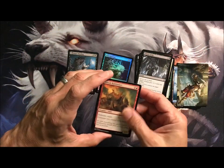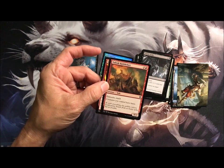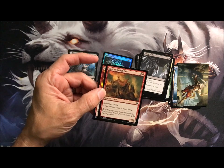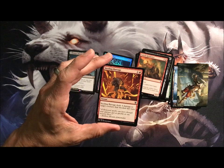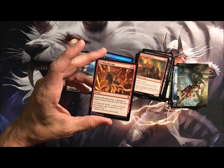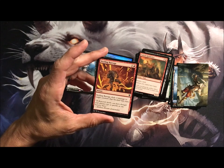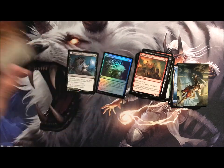Another defending wall with reach — creatures you control have haste. In order to deal damage to the opposing creature, flying or otherwise, you'd have to have some counters on it. And an instant — four damage to target creature that blocked this turn.